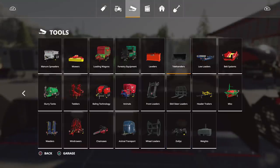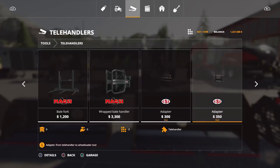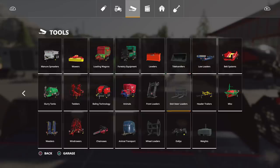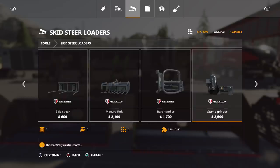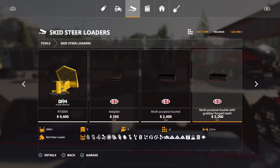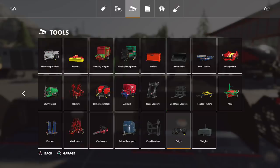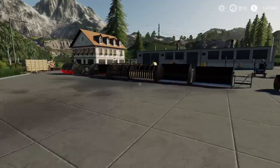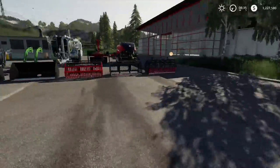That covers the wheel loaders. There are also telehandler versions of all these, and in the skid steer section there are smaller versions starting at 1500. As you can see, there is tons and tons of stuff in this pack — a lot of stuff, wow!